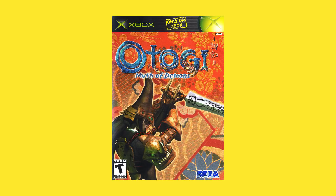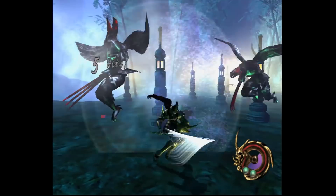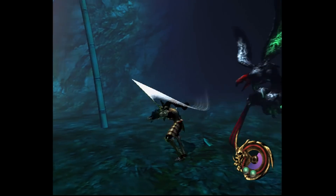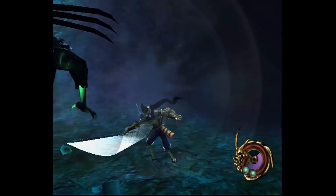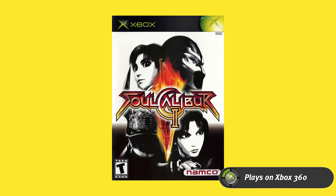Next was kind of a cult hit at the time — Otogi: Myth of Demons. It's an action game by FromSoftware set in feudal Japan, where the main character Raikou accidentally breaks the seal between the demon world and the human world. He's nearly killed but saved by a princess who gives him a new body and charges him with killing the demons. It's a really cool 3D action game with some RPG elements, 25 levels, and it's notably notable for its destructible environments — a lot of things in the environment can be destroyed with big sweeping attacks. It's a fun game.